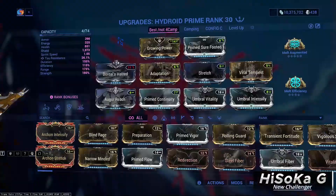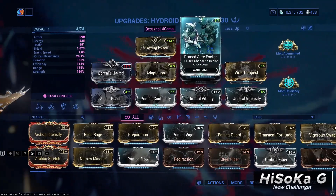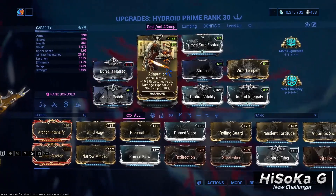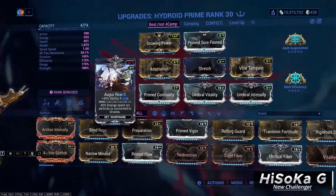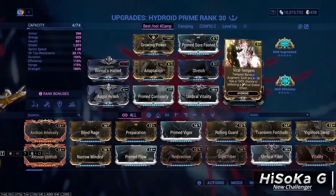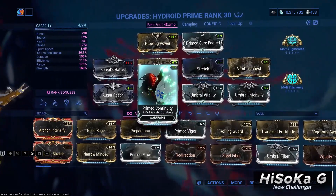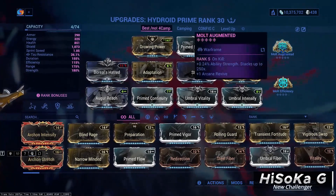First build. I am using Growing Power on Aura, Primed Surefooted for Knockdown Resist, Boreal's Hatred for some efficiency, and Shield Adaptation for Defense. Augur Reach and Stretch for more Range. Viral Tempest for more Viral Damage, Umbral Intensity and Vitality, Primed Continuity. For Arcane I use Molt Augment, and for the other Arcane slot you are free to choose between Molt Efficiency, Steadfast, or any Arcane you want.